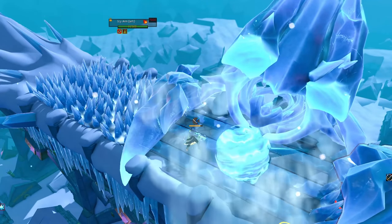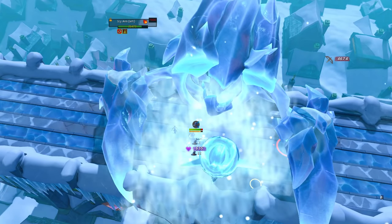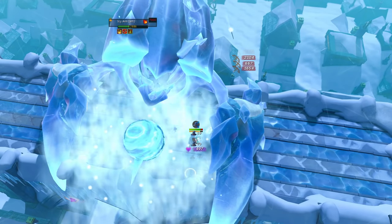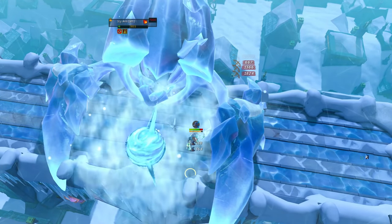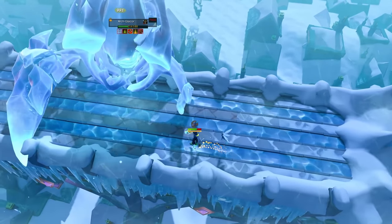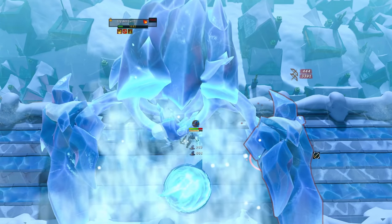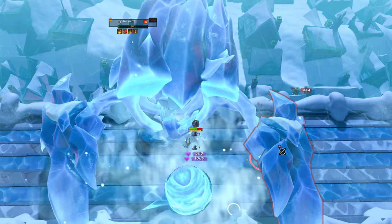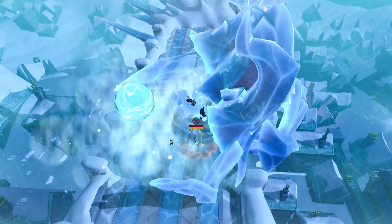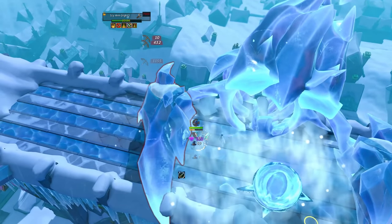Next up is the frozen core, also known as the arms mechanic. This mechanic always occurs in the center of the arena where the Glacor drops his arms down. These arms have 17,500 health each in normal mode or 32,500 in hard mode. While the arms are down, the frozen core hits you with rapid magic attacks that increase in damage every single hit. You need to DPS down a single arm in about 20 seconds because after that your chances of surviving drop to single digits — after 24-25 seconds the hits are in the thousands.